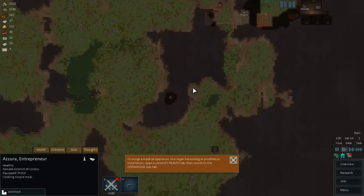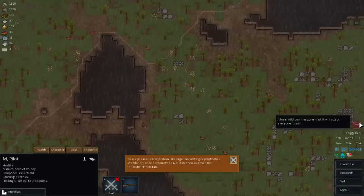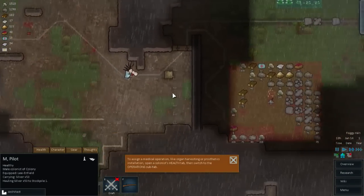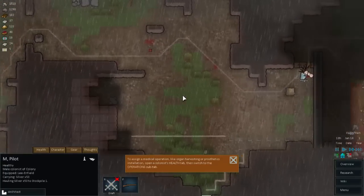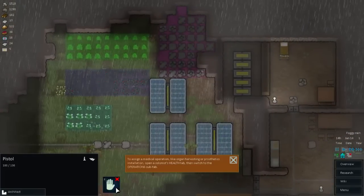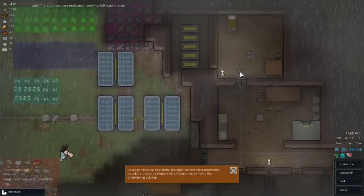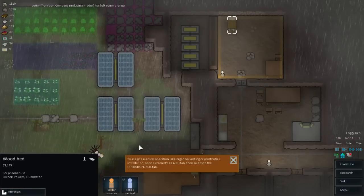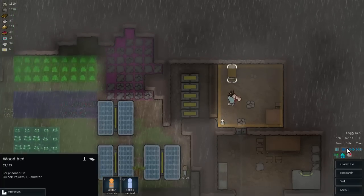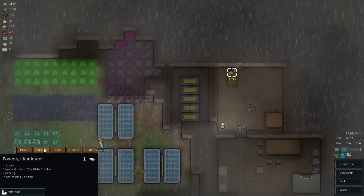Now where'd the other guy go? Way the hell down here. Uh-oh - a wild boar has gone mad. Is mad, I say. Madder than a hatter. The industrial trader has left - shame, that. I'll have to wait until the guy gets chucked in there so I can assign his new treatment. Well, time to whip out the medical experiments - mwah ha ha!